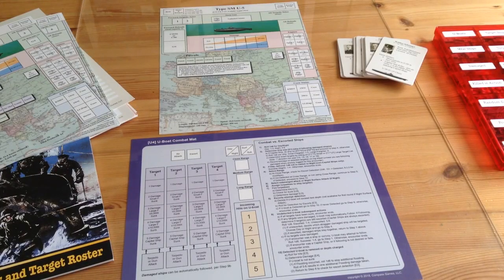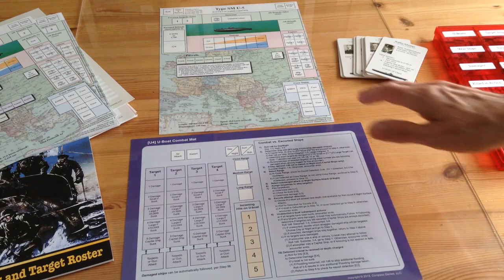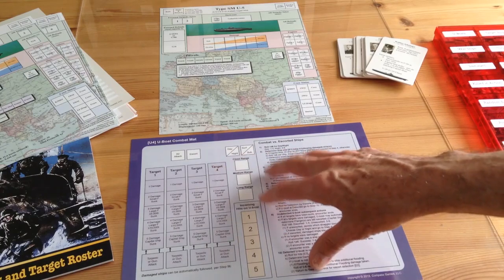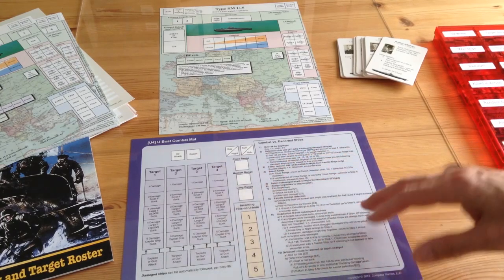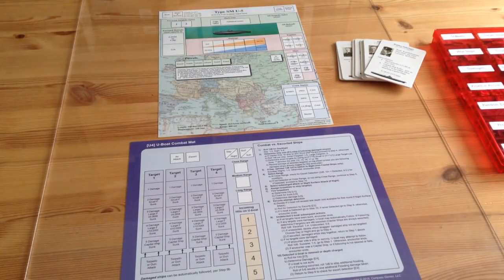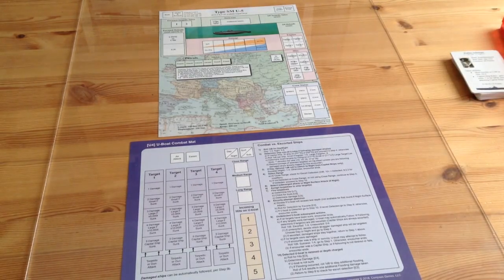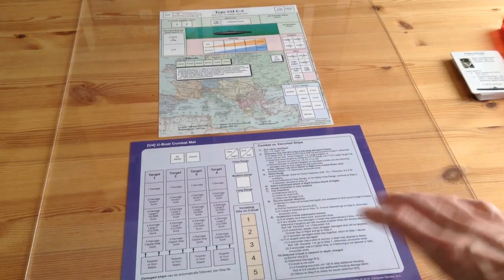The footprint for this game is very small - it doesn't take up a lot of space. In the end you're going to be playing on one of these U-Boat mats, and you're going to have this mat here to do the tactical attacks. You have a whole series of charts, but when you're playing the game, this is all the space it takes. You don't even need these cards here.